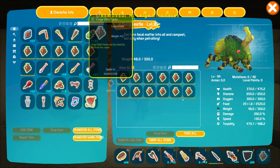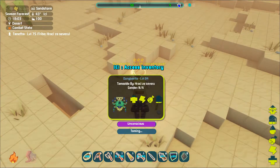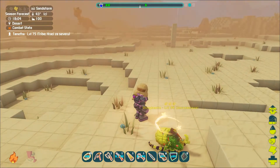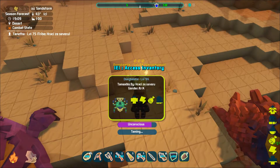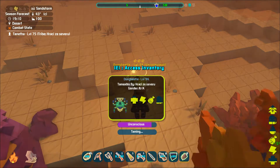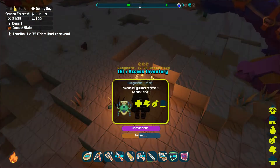Once the beetle is down, all you have to do is place some taming food into their inventory. They are tamed with feces — the bigger the feces, the more effective. Also, once kibble is introduced, you should be able to tame the dung beetle with the compy egg kibble.